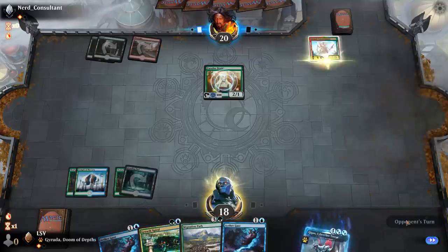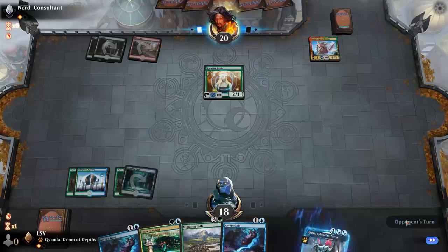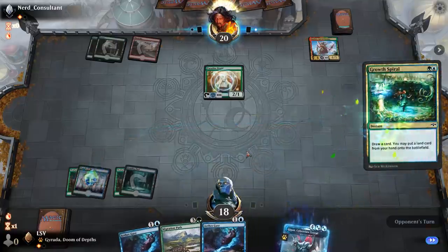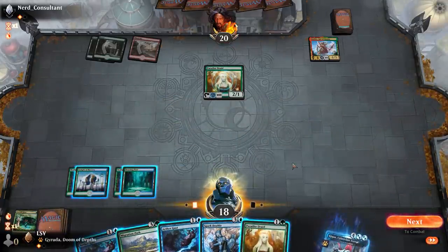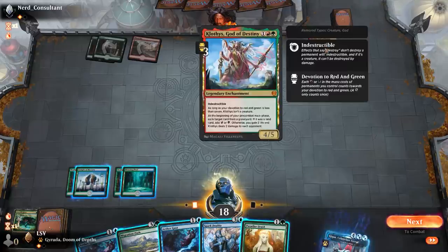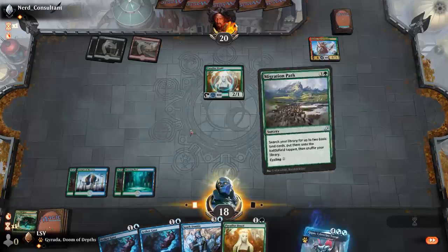This gives me the opportunity to cast my Growth Spiral, because if I spike two lands in a row I get to just play Gyruda here. I didn't get there. What's the best they can do — this has seven mana and they have three. They have to play four devotion. I'm just going to play Migration Path.